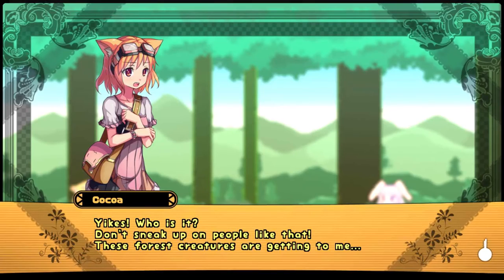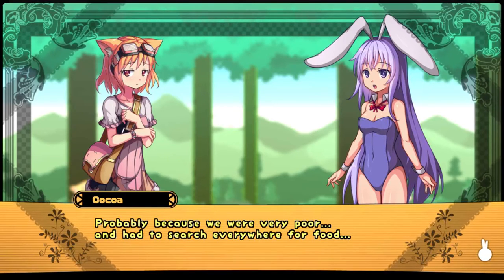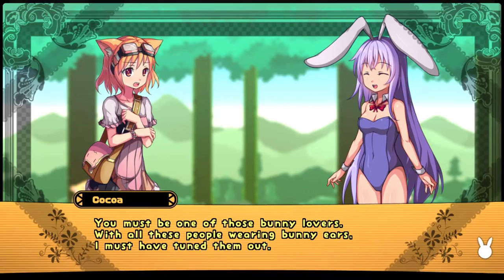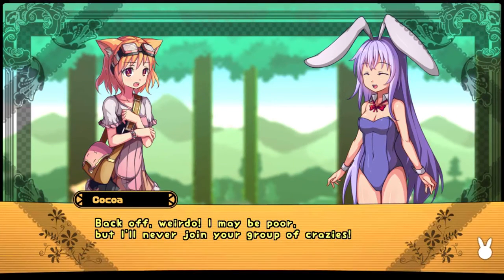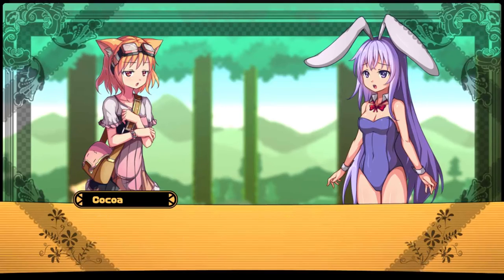'Yikes! Who is it? Don't sneak up on people like that. These forest creatures are getting to me.' Hey Miss Kitty, 'not all the mushrooms are good — the bright red ones might be poisonous.' 'Don't underestimate me, whoever you are. I'm an expert on these.' Their eyes glow a little when they change positions, I guess to draw attention to it. 'Probably because we were very poor and we had to search everywhere for food.' 'You must be a friend of Master's then.' 'Master? I've never seen you before. Who are you? Bunny ears? You must be one of those bunny lovers with all those people wearing bunny ears.' 'I really am Master Rumi's bunny.' 'Back off, weirdo. Using Rumi's missing bunny as bait — this is the third time you've tried this trick.' 'Wait, you must be mistaken.' 'I told you to back off.'